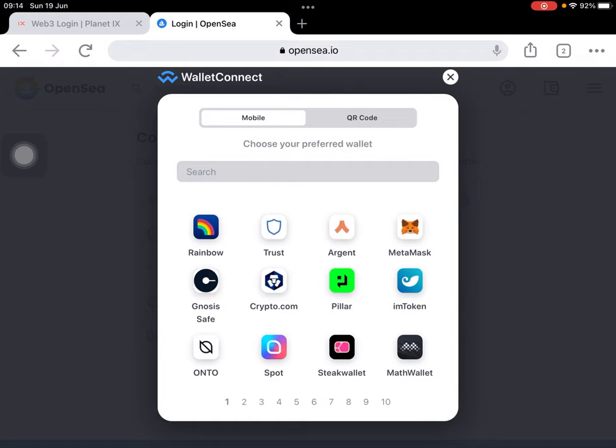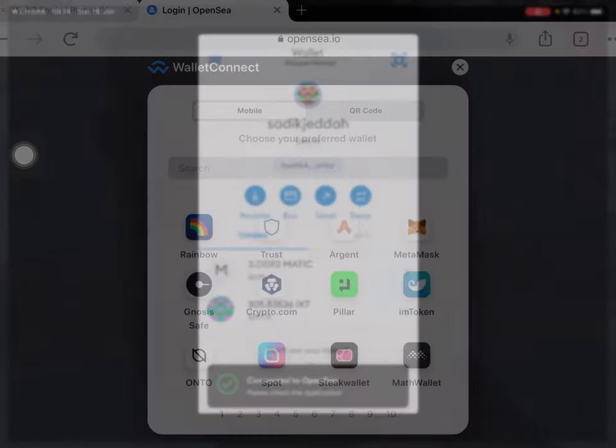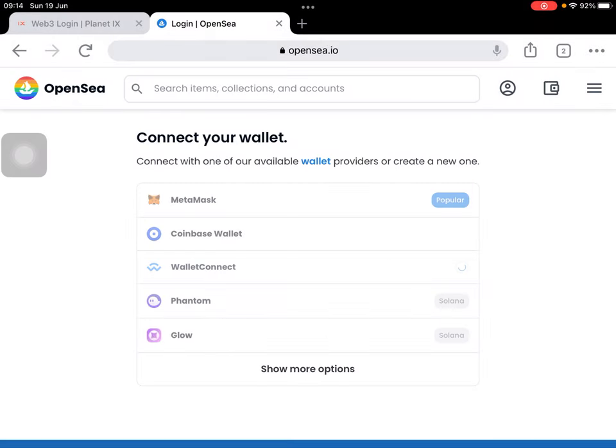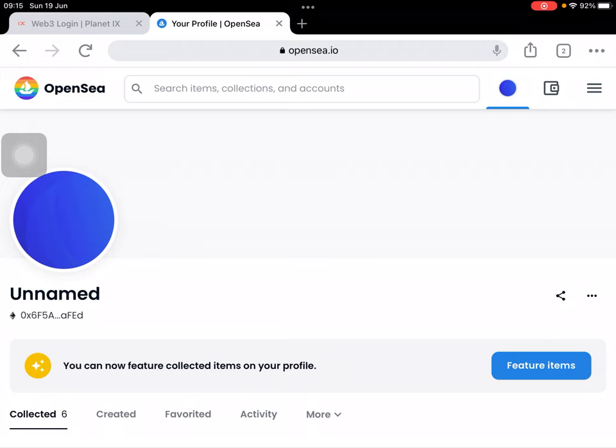I will click the MetaMask wallet so it will connect to my Web3 wallet, and then I have to connect to this site. Make sure that your wallet is the right wallet that is connected to your Planet IX. Then click connect — it will go back to the website and just wait a little bit. You will see the username and under it the wallet address.